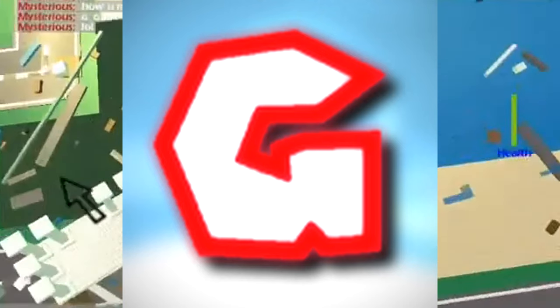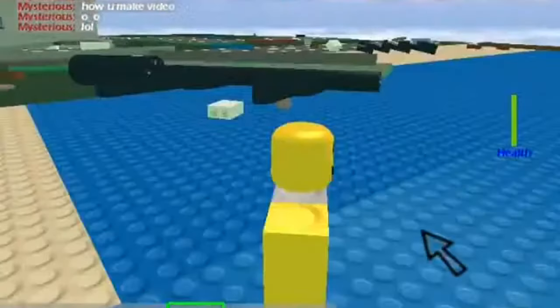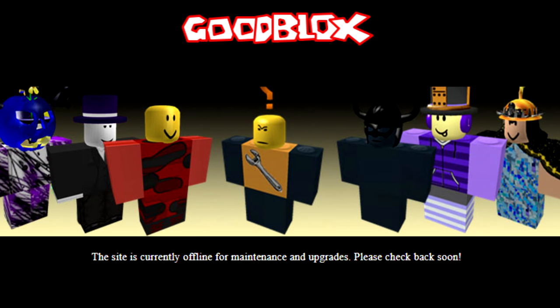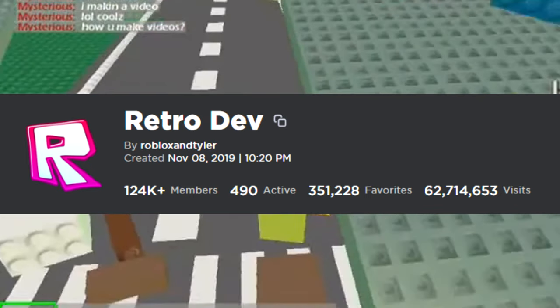GoodBlox, just like Fenobi and Gravactoria, would emulate the 2009 Roblox client, but it too would become shut down for an indefinite amount of time. Retro Studio and Retro Blox are Roblox games that mimic the 2009 to 2015 clients on Roblox, made by the Retro Dev Team.